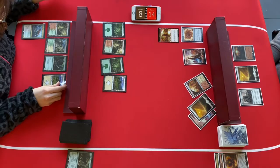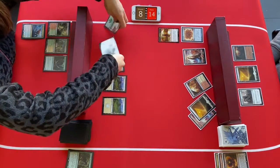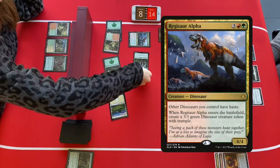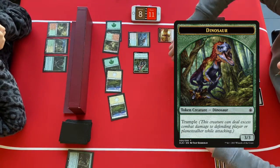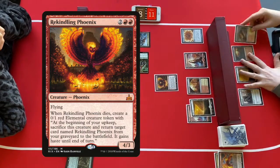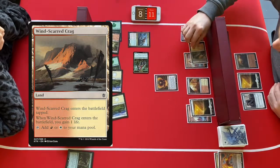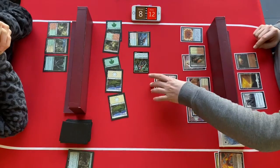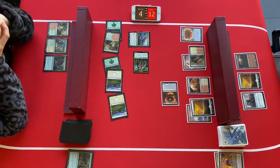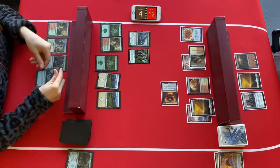The phoenixes were right to wipe the board — the dino player had another Regisaur Alpha in hand, which now comes back down along with a dino token dealing three damage. But the elemental token is sacrificed at the upkeep and Rekindling Phoenix returns with haste. The phoenixes gain one life and attack with their flying bird. Dinos are now at four life, Phoenixes at 12.